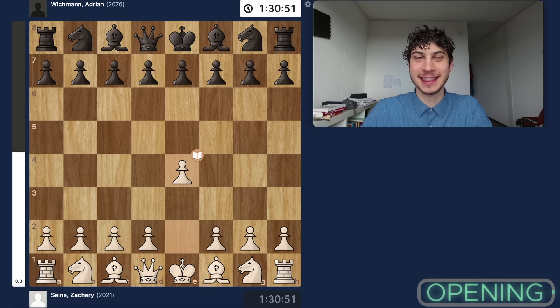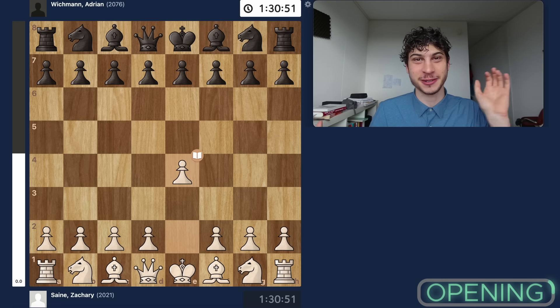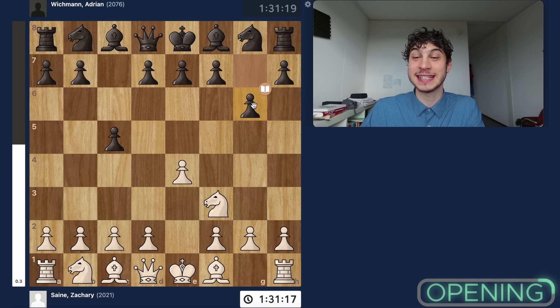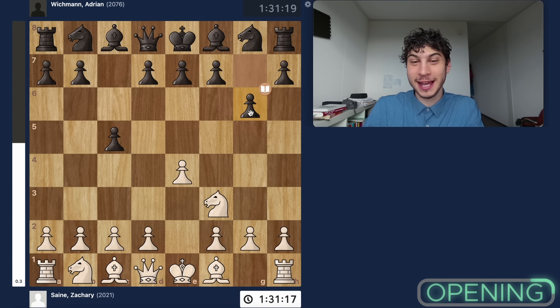I start off with e4, and this game is especially special because I played something for the very first time in my life. I didn't play this in online blitz, I didn't play this in a tournament before, never ever ever touched this variation. I was always pretty scared of it, but it's objectively the best thing you can do. My opponent plays a Sicilian and we go into something called the hyper accelerated dragon Sicilian — not accelerated, not the dragon. Hyper accelerated is when black goes for an early g6 instead of developing the minor pieces first or playing d6.